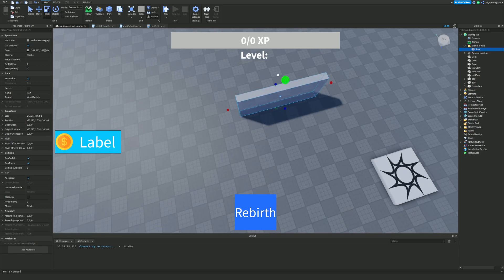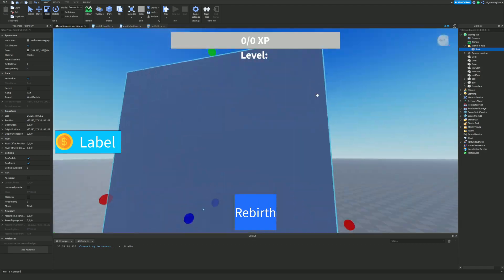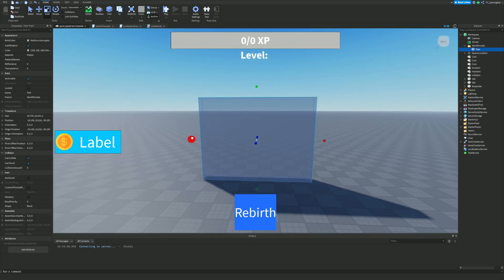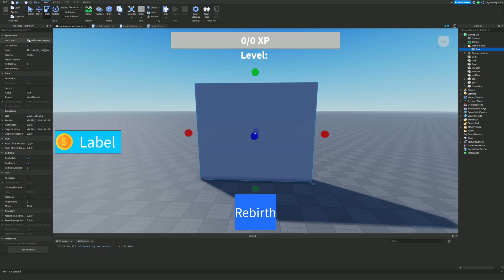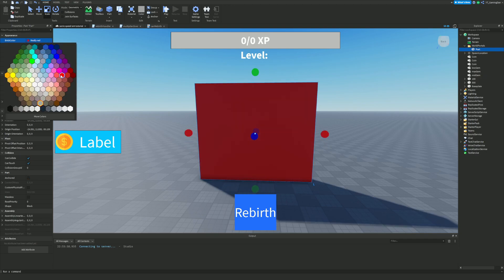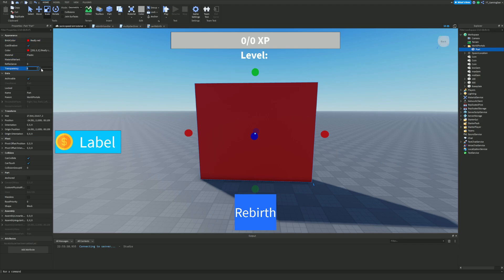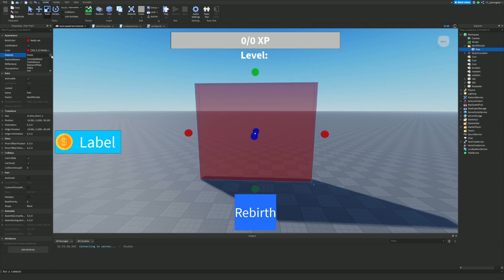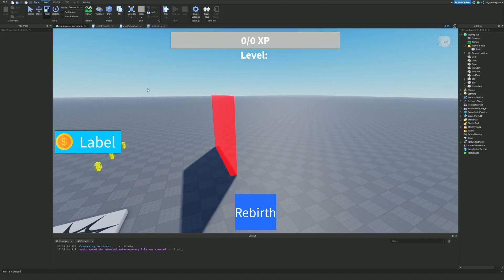We're going to create a nice little portal - it doesn't need to be perfect. I'm going to make it a red color and slide down the transparency a little bit so it's not completely solid. I think I prefer if the material is set to Neon - yes, I think Neon does make this look a little bit nicer.